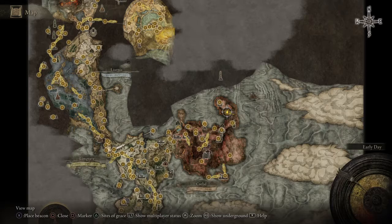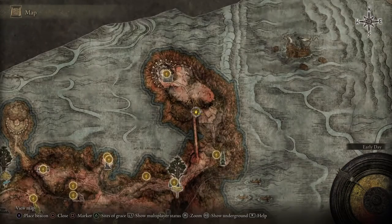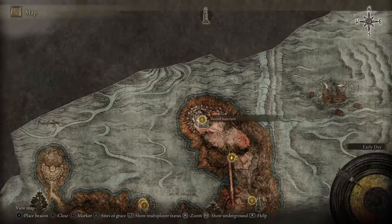One such spot is located right by the Farum Great Bridge in Khalid, located in the northeast corner of the map where the land juts up like a flexing arm.